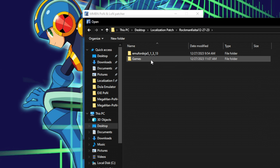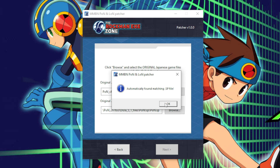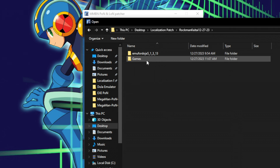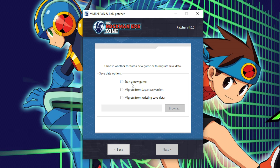Now we have to provide the original JAR and SP files for the corresponding game. Click Browse, then navigate back to the Rockbank Ketai directory and find the bin folder for PON, then select pon.jar. The patcher program should automatically find the SP file for you. If not, click Browse and navigate to the sp folder and select pon.sp. When you're done, click Next and the patcher will ask if you want to start a new game or migrate save data from the Japanese version.